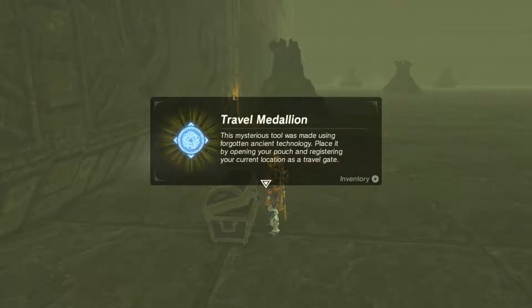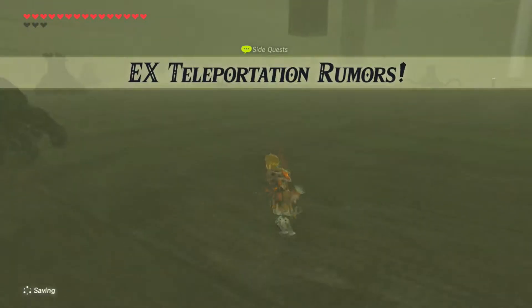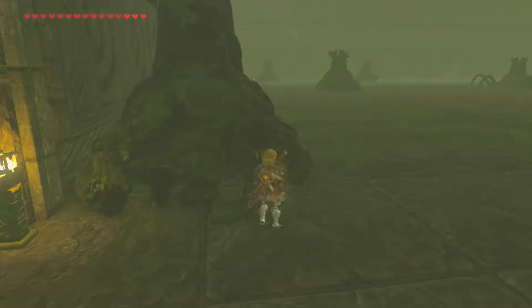We've got the travel medallion! 'This mysterious tool was made using forgotten ancient technology. Place it by opening your pouch and registering current location as the travel gate.' The banner kind of scared me there when it went off.